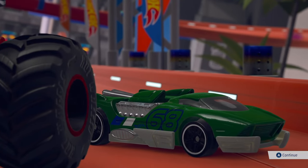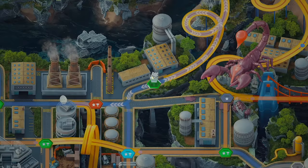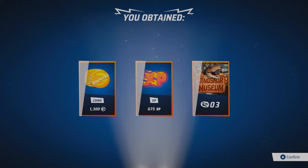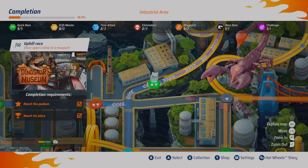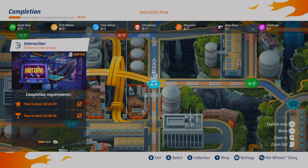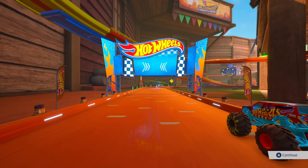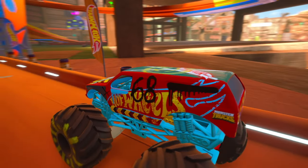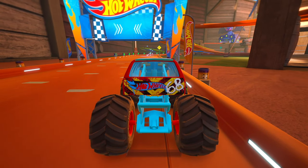Followed by those two other guys — and that's going to be 500 more big old experience. Some more coins, XP, and a little bit more of the Dino Museum track if we wanted to go into the track editor. Moving right along into our next race — we'll be taking it to the mini golf course, and this is a time attack. We'll be using Hot Wheels Demo Derby. Remember guys, it is just us, the track, and the clock. Let's see what we can do.